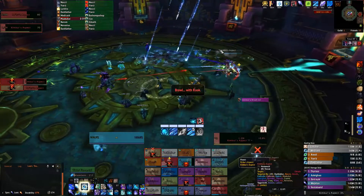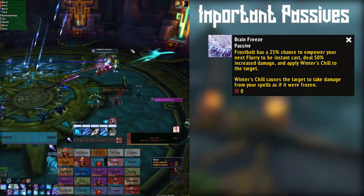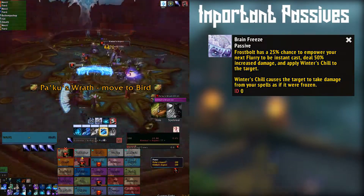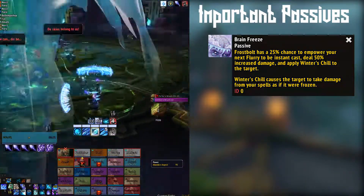Before we start talking about Frost Mage, there are a few passives we need to cover. Firstly, Brain Freeze. This can proc on a Frostbolt and will cause our next Flurry to be an instant cast. This enables the Shatter combo, which we'll talk about later.